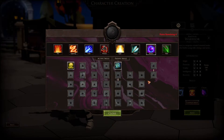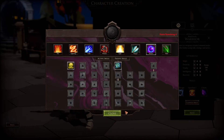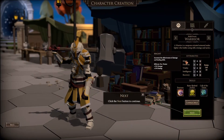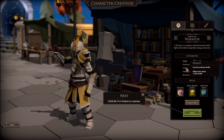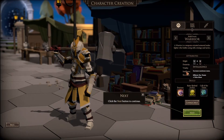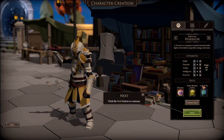So we'll have our archer chilling behind us, and once we get enemies down below 50 health we'll be able to clear them out. Now let's look at attributes. Might increases effectiveness of damage and healing skills. Intelligence increases critical strike chance. Vitality increases maximum health and mana. Recovery increases health and mana recovery per turn.